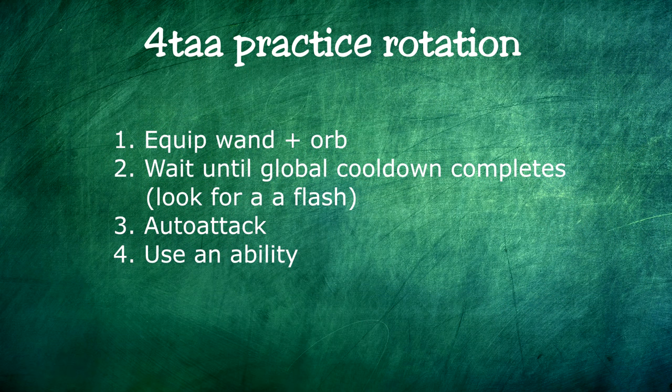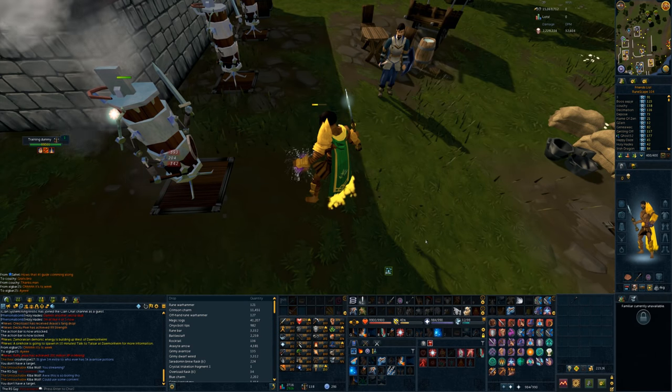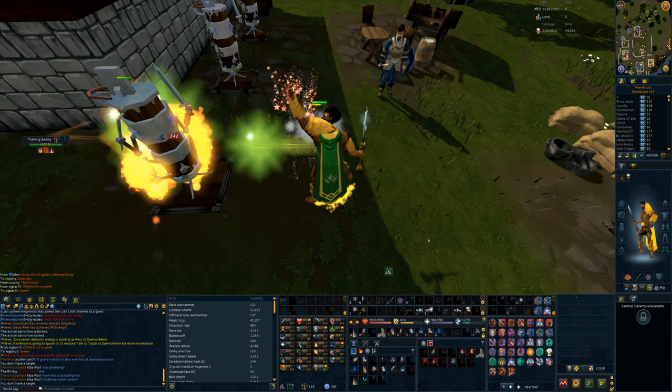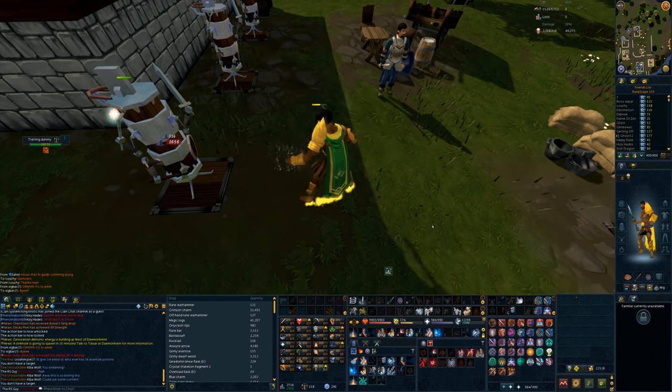A really good way to practice this is to just camp a wand and orb, like earlier in this video. That lets you practice the timing with the global cooldown without worrying about switching weapons — I'll call that the practice rotation. With your wand and orb on, wait until the global cooldown is just about full, press an auto-attack keybind, and then use an ability immediately after. Every time you use an ability, a wand auto-attack will fly out as well — that's how you know you've got the timing down. I'd strongly recommend mastering this before working in the staff switch. The best place to practice is the Lumbridge Combat Academy, but any monster or boss works too.